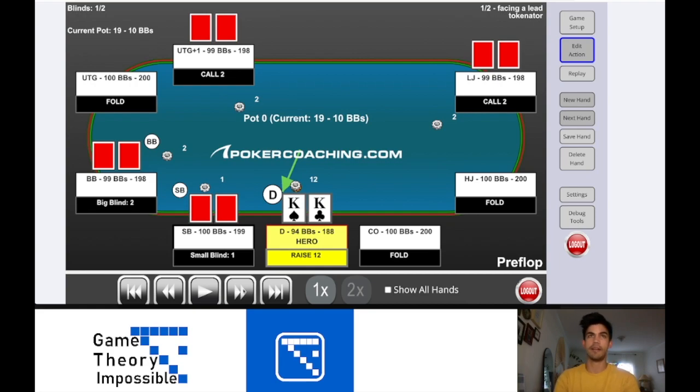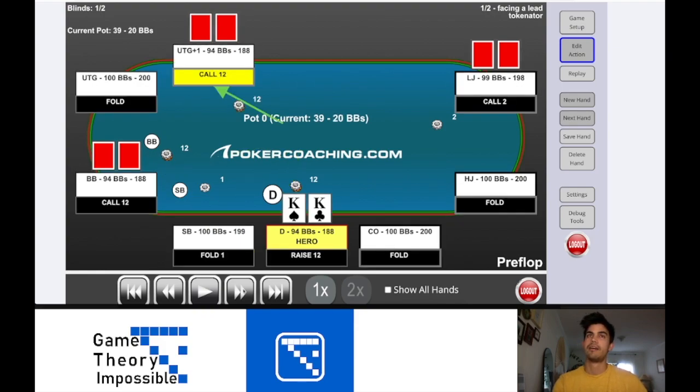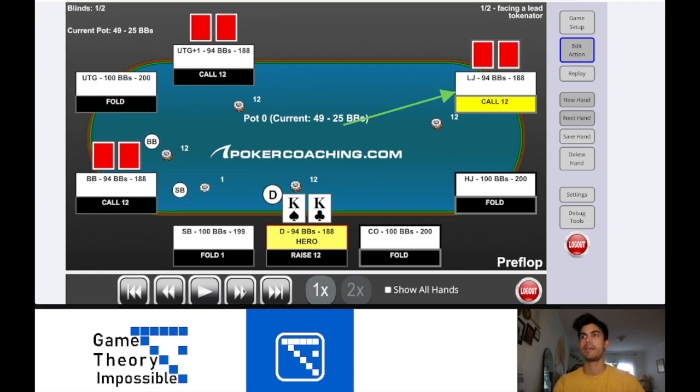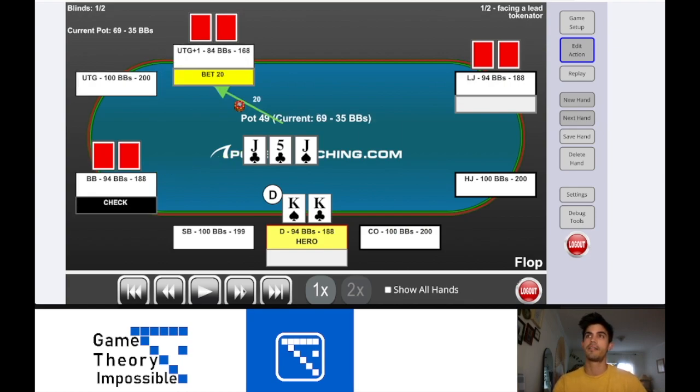I think we can go bigger here in live games. When people limp, they do not want to fold. So I would have preferred to have seen $15, $16 — something that sounds crazy, but I think really works in live. We do bet $12, and as a result we get a cold call out of the big blind, and a call from the limpers as I fully expected. We end up going four ways to a flop that is jack, jack, five, two clubs. Big blind checks. Under-the-gun plus one leads — they bet 20 into 49 — and the low jack folds.